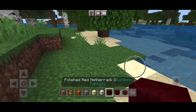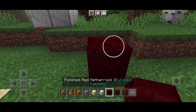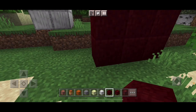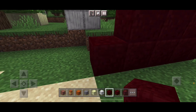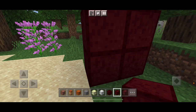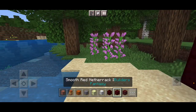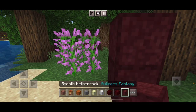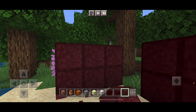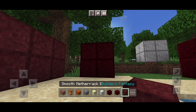These next three I'm guessing are from the Nether. Polished Red Netherrack — yes, this is netherrack that is polished. Not sure if you would find any in the Nether, but it definitely looks polished. Smooth Red Netherrack — oh, that's smooth. And a Smooth Netherrack. So the three netherrack blocks: polished, smooth, and smooth again.